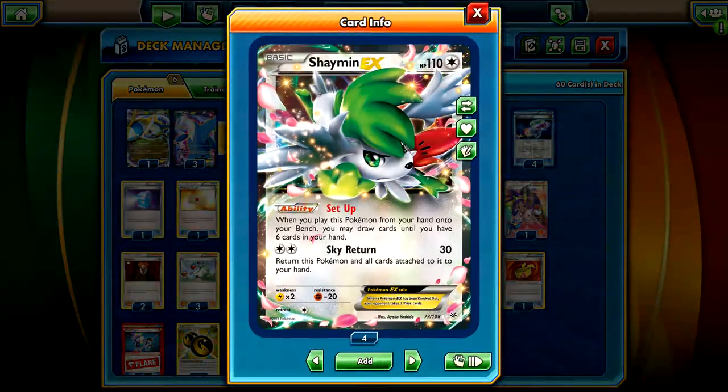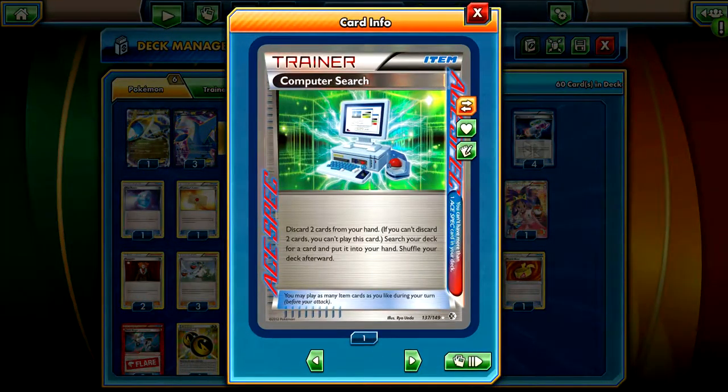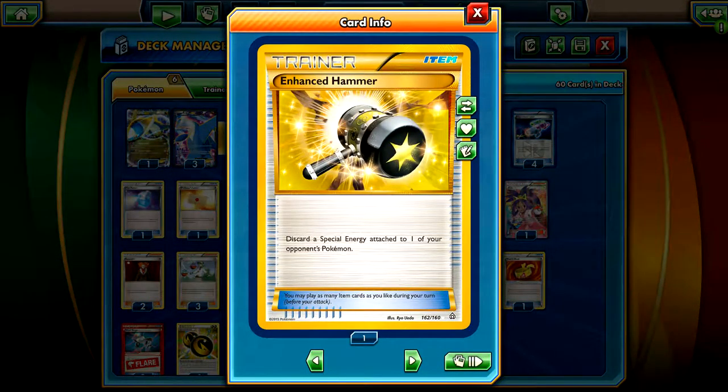You have one Joltik. I would add a little bit more, but it really sucks starting with him, so I only run the one just to mitigate the possibilities of starting with him. We run one Computer Search - it just helps with consistency and getting things out. I always run one Enhanced Hammer in most of my decks; it really helps slow down the game if it's going too fast on my opponent's side.